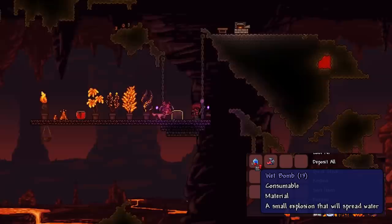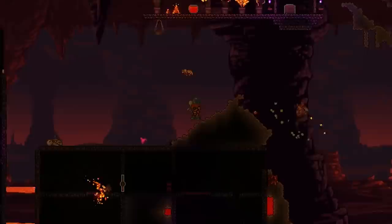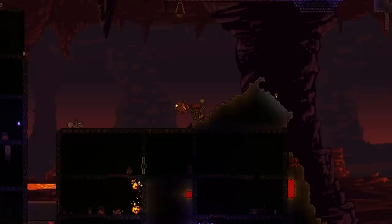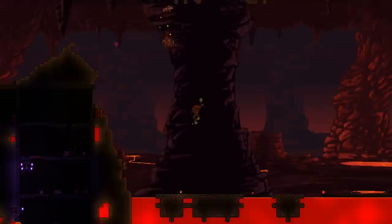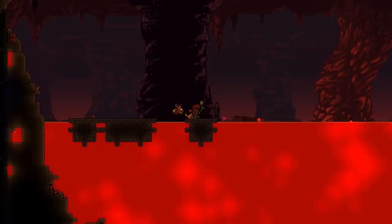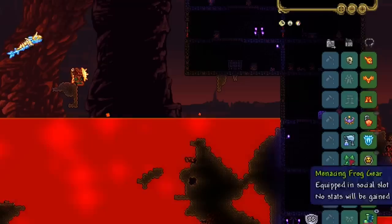This is a wet bomb and it works exactly how you'd expect — it throws water and when it impacts something it spreads water everywhere. When it impacts on lava it creates obsidian. You can also craft dry bombs from wet bombs — you don't need anything extra, they just absorb liquid. So if you have accidentally flooded your base, grab the dry bombs to fix it up.